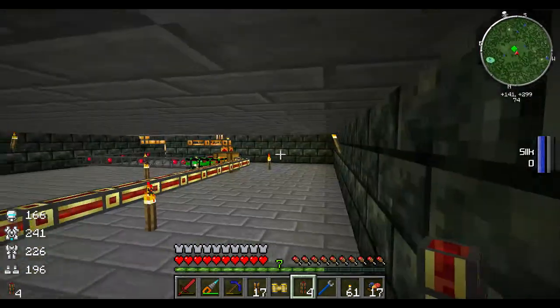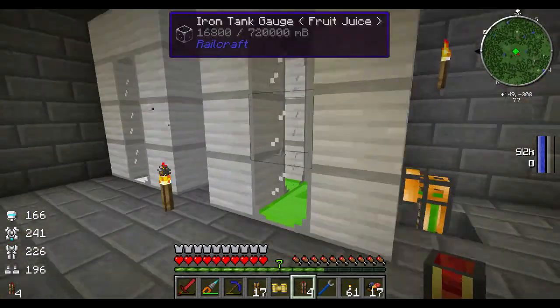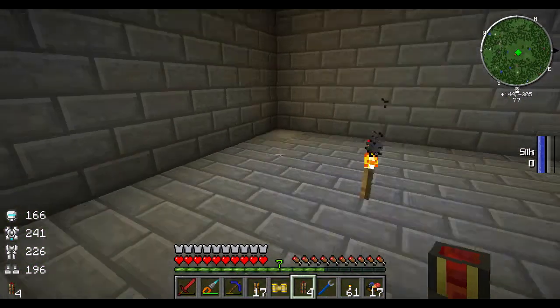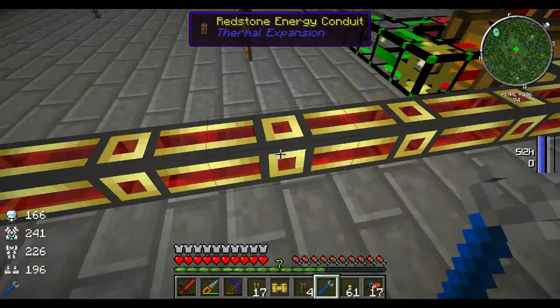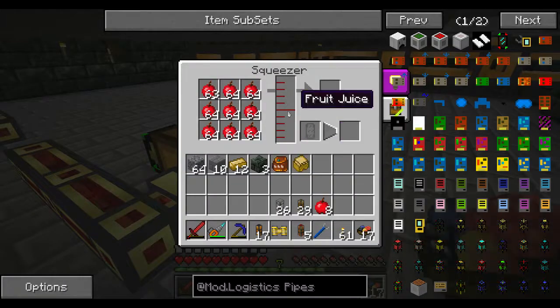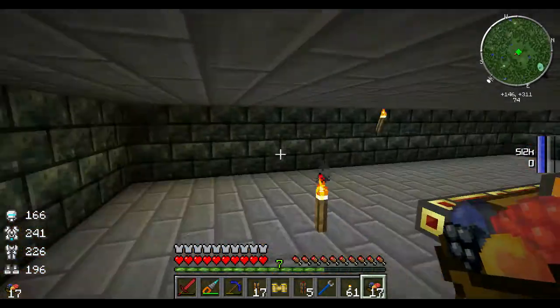I kind of want to change the way that this works. Because I don't want juice right here — I kind of want biomass right here. Let's disconnect the power. That's going to use up what little bit of power it has and put it into there.